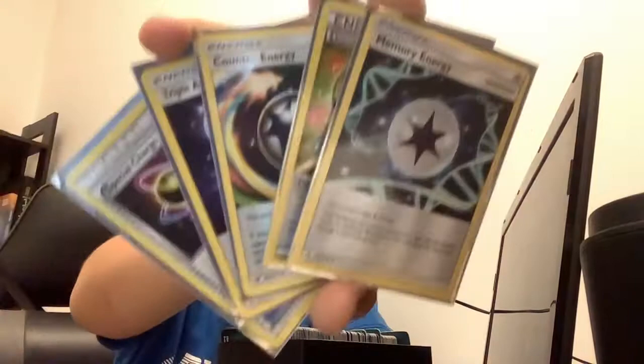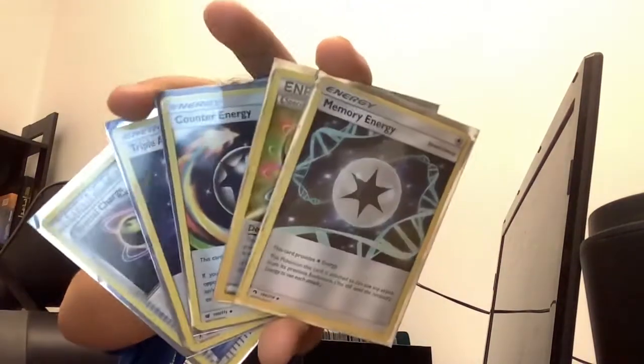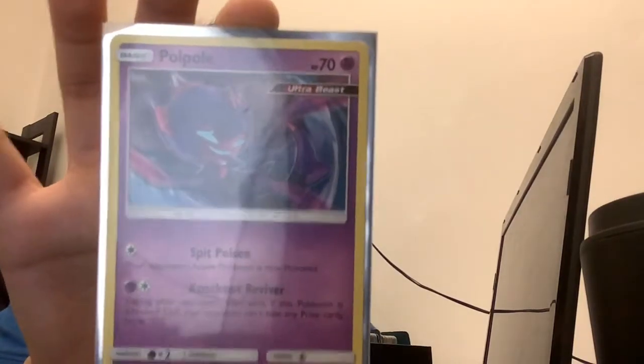I actually have some regular energies that I just put there — they're useful but they just look normal to me, I don't know why I put them there. Next is Poipole — this was actually one of my first Ultra Beasts to collect. I like the look of this card, it looks really cool.